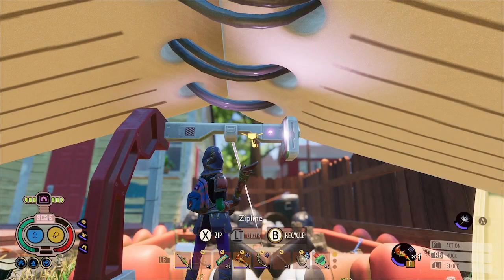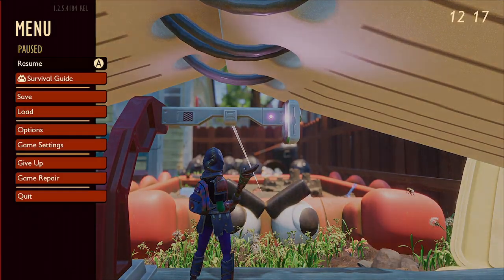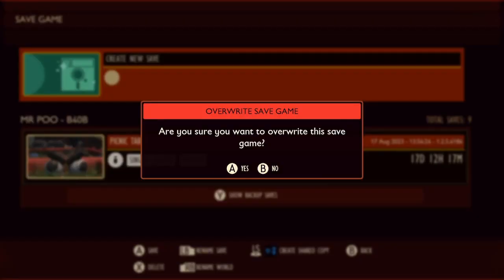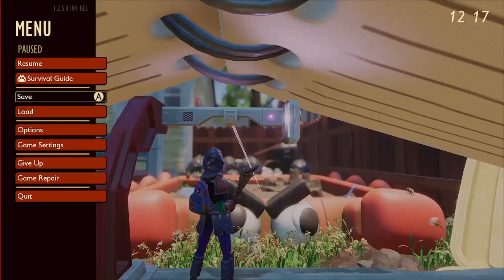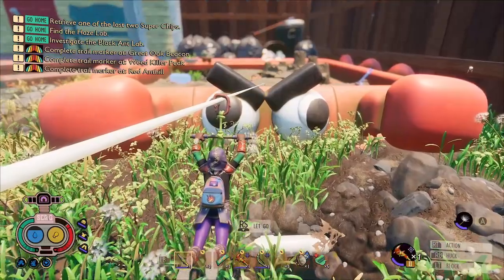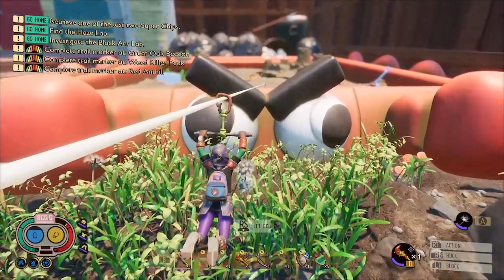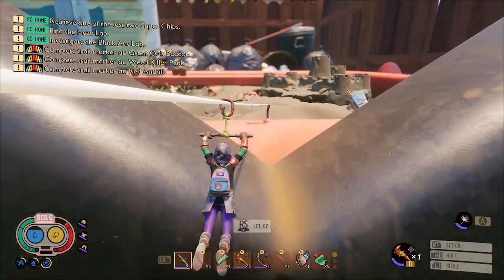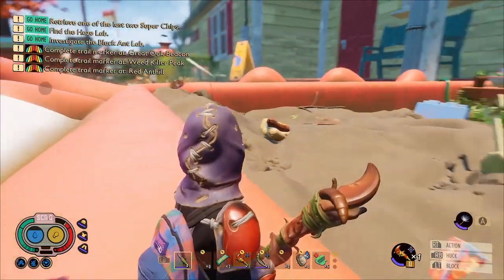The first thing we'll need is 12 silk rope to connect this zip line from the picnic table to the sandbox. I do recommend saving here because the antlions are quite tough and you'll be taking on some sizzle damage as well. You'll want to make sure you've brought lots of water with you because as you're sizzling, your thirst will drain much faster than usual.